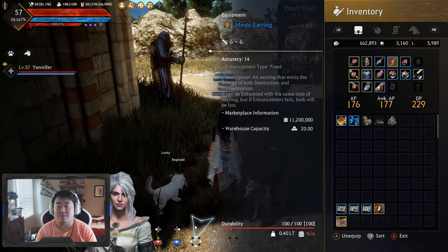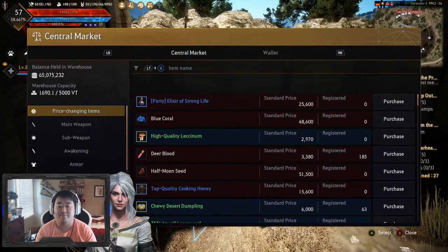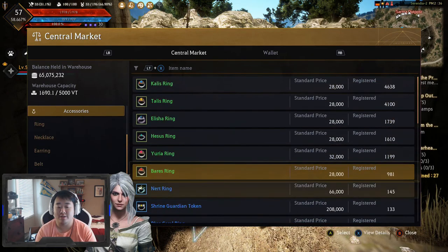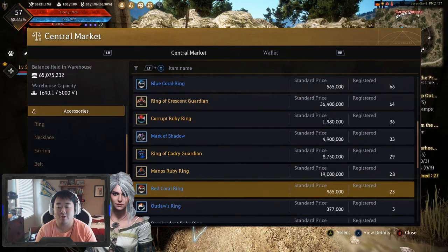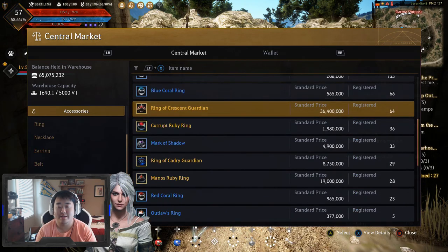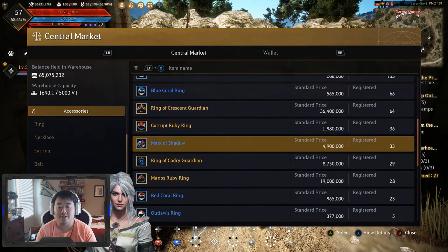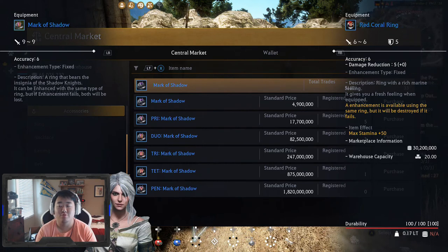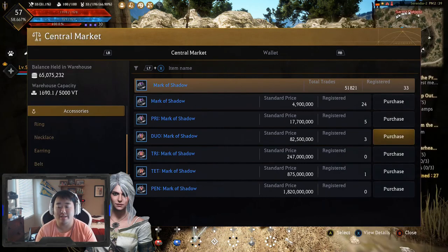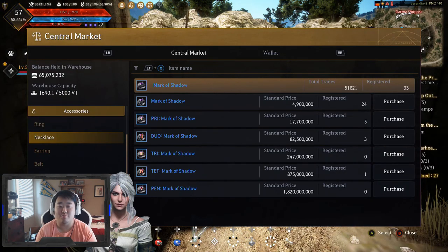Like with the red coral ring — actually that's a bad example — or the outlaws ring. They give attack and defense, but if I go to rings I'll probably be leaning Mark of Shadow. It's probably the cheapest ring I can go with right now. It's kind of the beginning ring before you get to Ring of Crescent Guardian. So I'd probably go for a Duo Mark of Shadow — I would lose five defense but gain three attack, which is what I need. I could upgrade that to a Tri Mark of Shadow but we'll start with the duo.